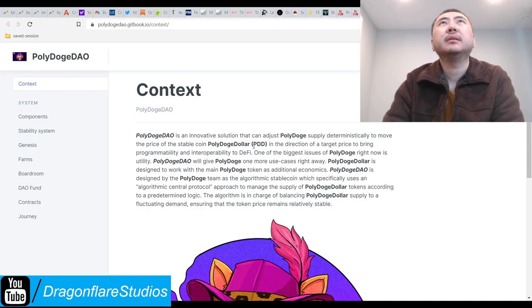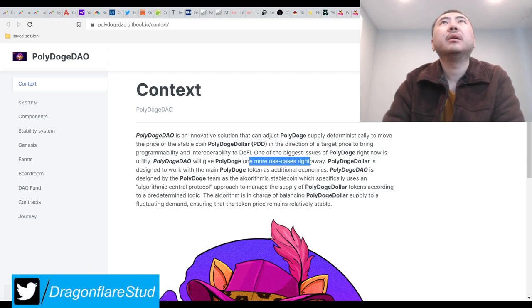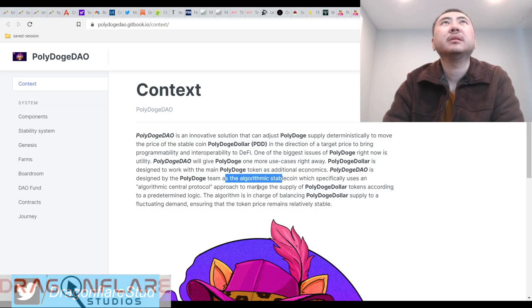Looking at Poly Dog Dollar (PD) in the docs — it has a target price and is designed to work with the main Poly Dog token.